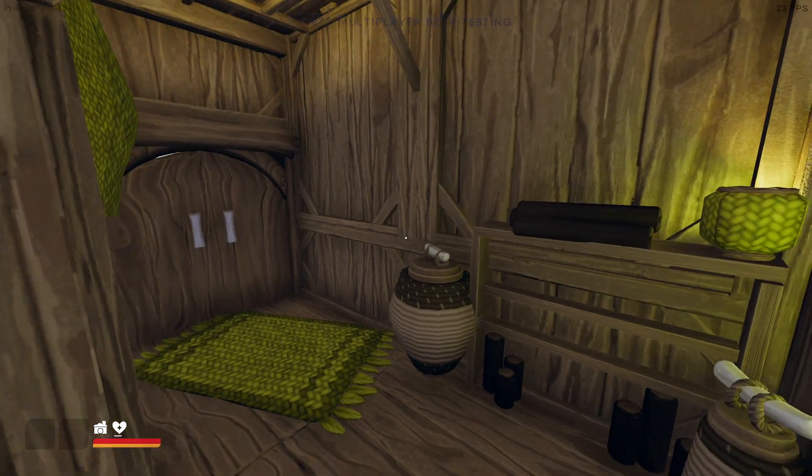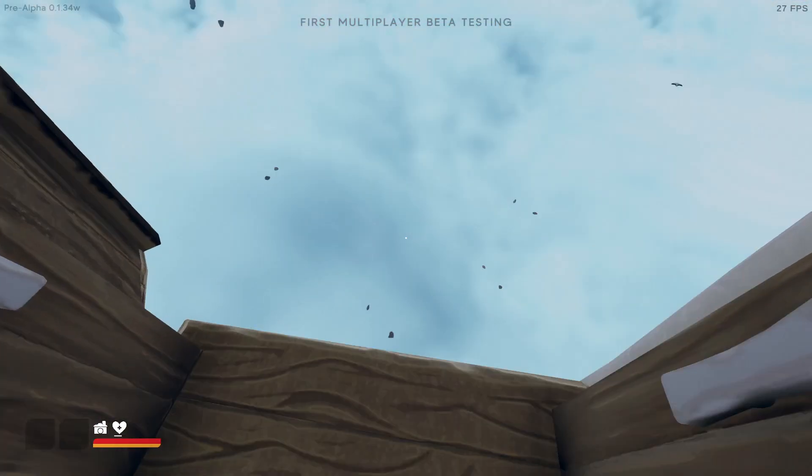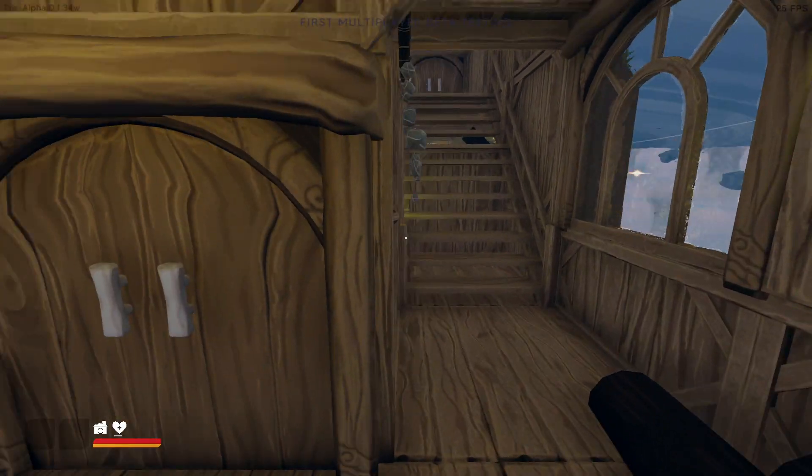This hallway goes outside with another custom shelving, and this is just a jumping platform so we can easily go outside. Then that's everything on the bottom floor.